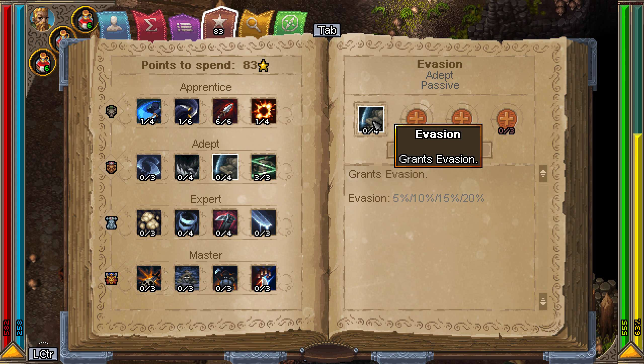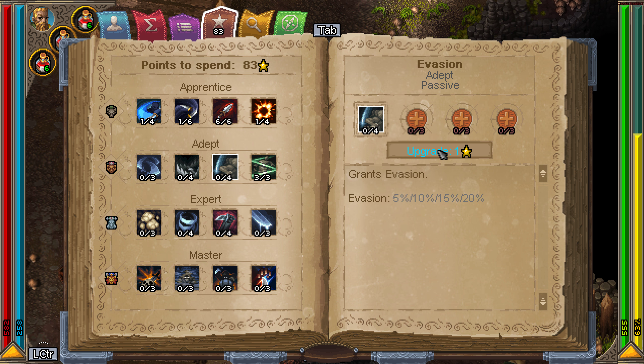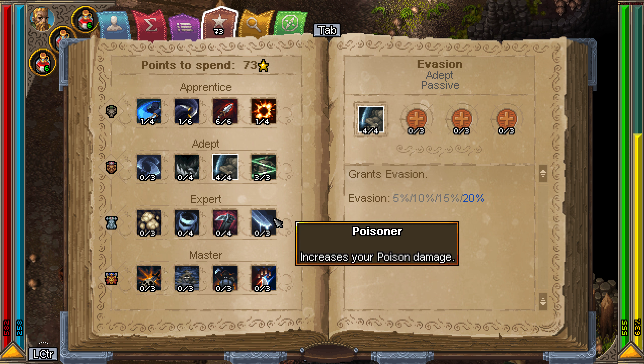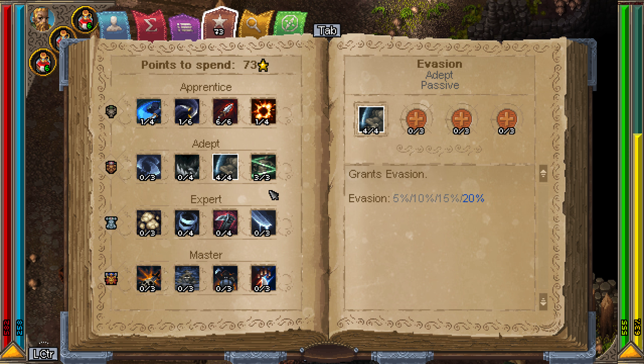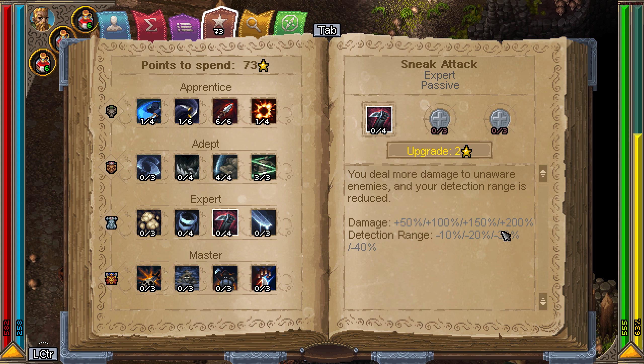Next you'll want to go for slice and dice for attack speed and regen. Also if you're playing on hard or serious difficulty, you might want to grab the block chance skill. Same with evasion and armor per dexterity — on hard or serious that might be worth it. For now I'll just grab evasion.